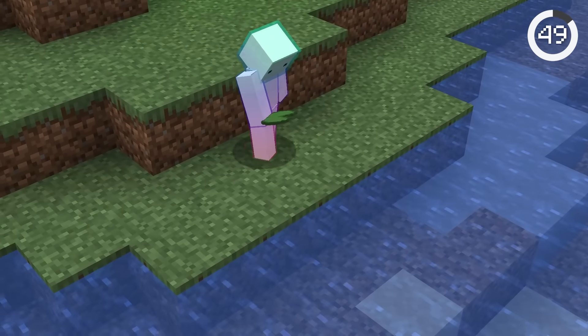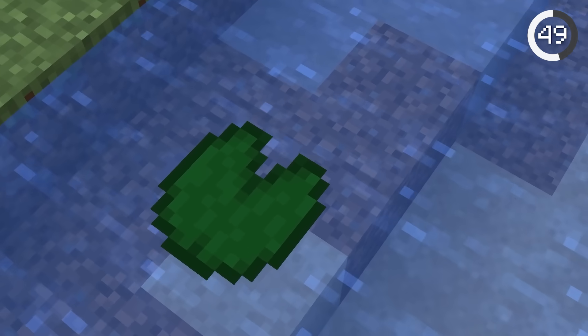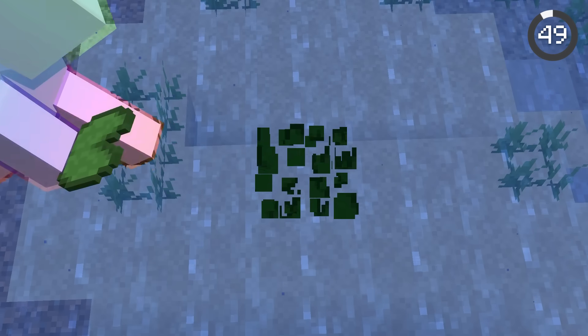If you ever placed a lily pad before, you'd know that it faces a certain direction. But did you know you can't control the direction the lily pad faces? No matter the direction you face, the lily pad always faces the same direction.